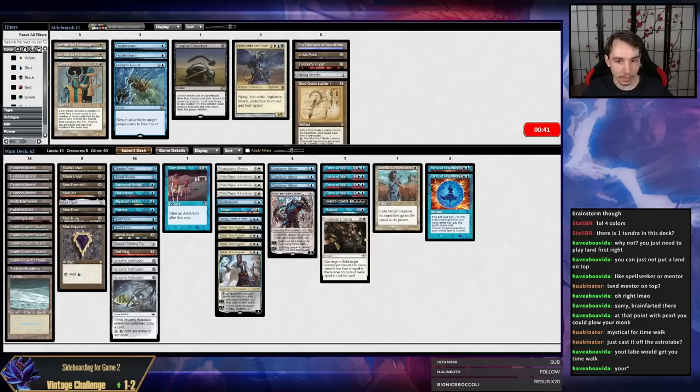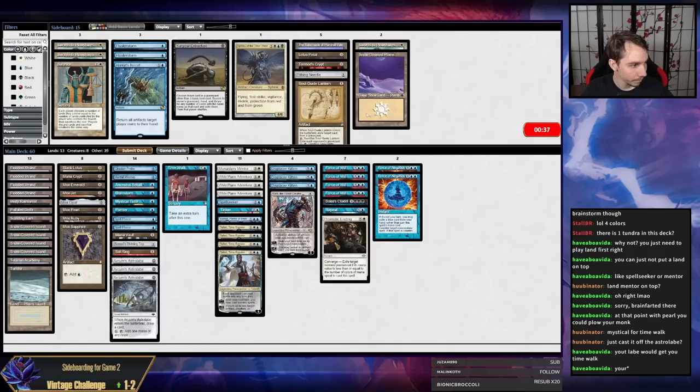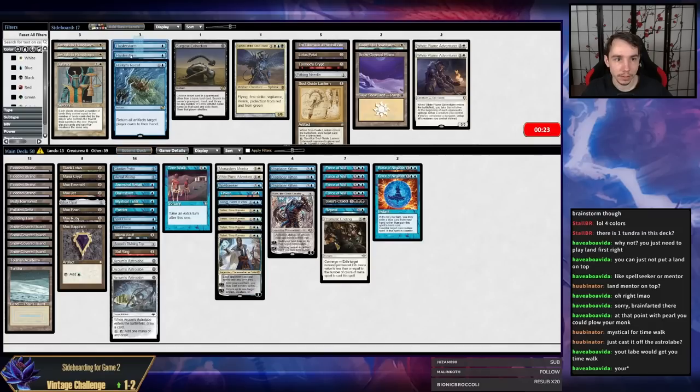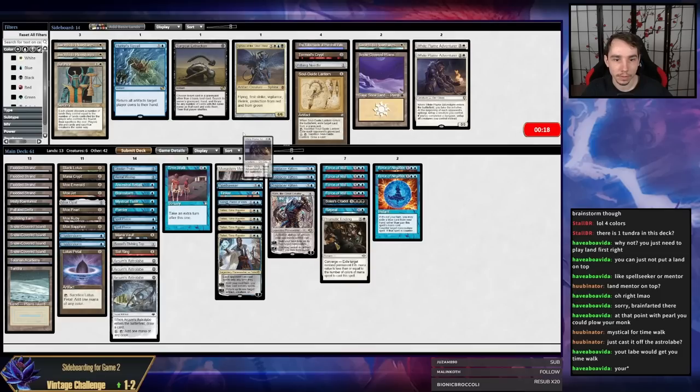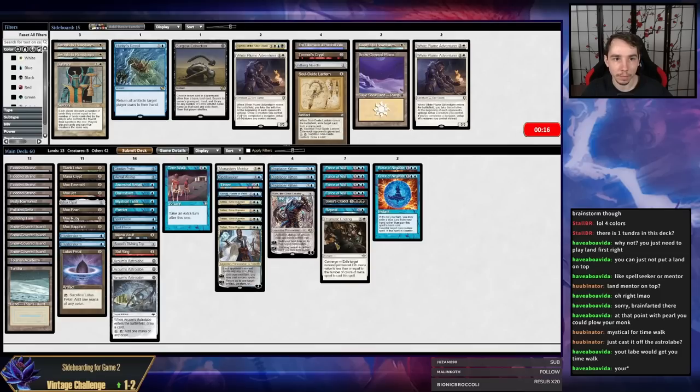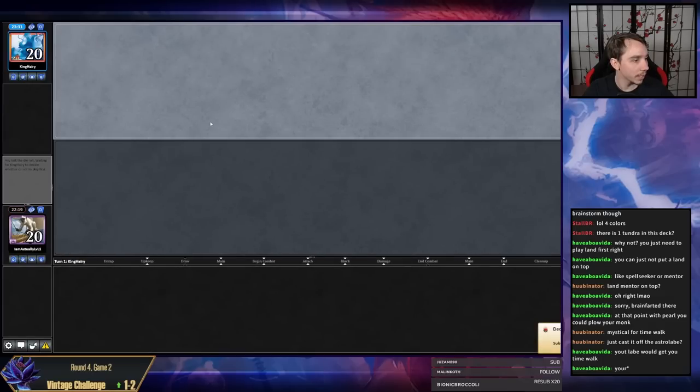I'm going to take out a Plains and Swords for at least Negation. The only cards I'm really trying to hit are Force, Tinker, and PO. It's probably better than these White Plume Adventurers — I don't really think we need them. Take out my combo pieces.